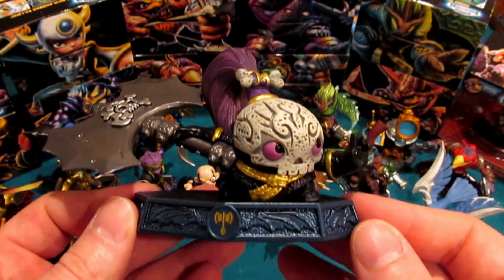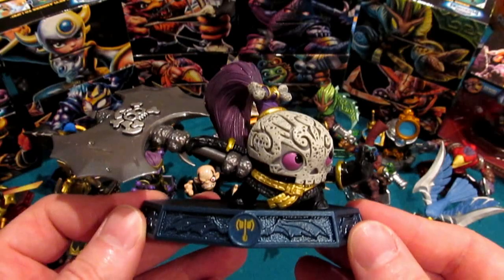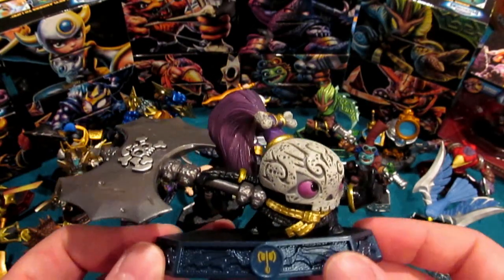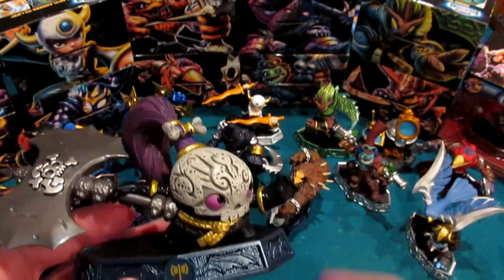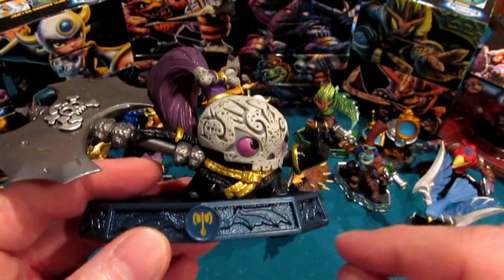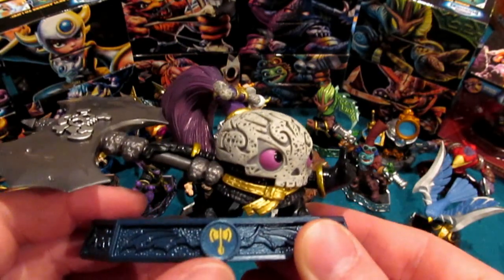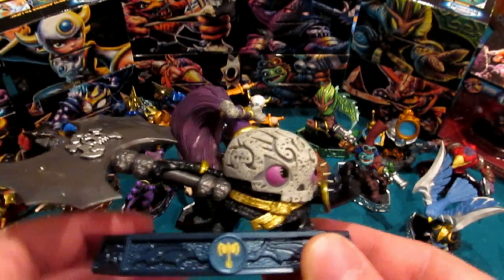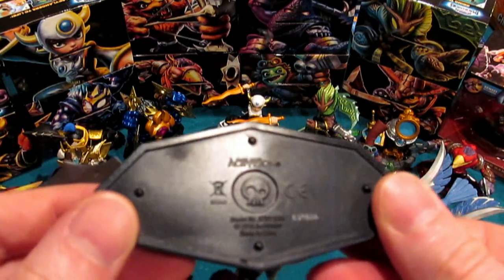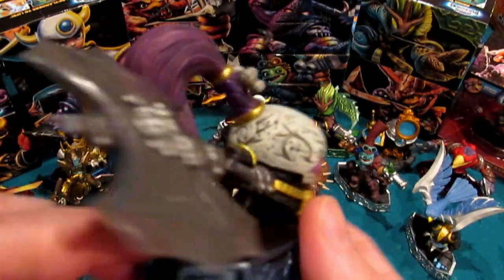Here is Master Chopscotch. First thing that sticks out to me — this might offend some people — it's the base. The Undead base is, in my opinion, tied with the Light Element base as taking the cake in terms of base design. Just the color on this is so freaking awesome. She is an Undead Element Smasher — you can see the Smasher icon there. The other Smasher of course is Earth Element Tri-Tip. Flipping this around, you've got the Undead logo and Activision on the back side.